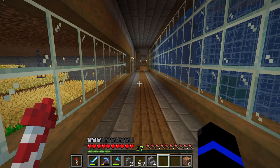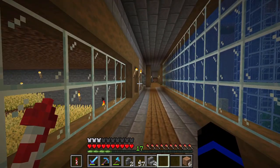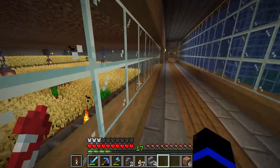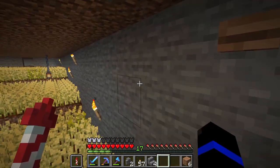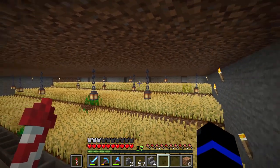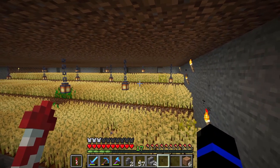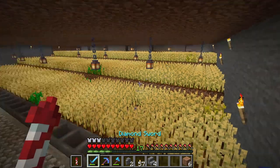Welcome to episode 15 of Let's Play Minecraft. I've done a little bit since last episode — I got stone on most of the wall, dispensers on all the backs, and hoppers on most of this except for four. I did find a mineshaft off camera and it had a lot of string and iron.